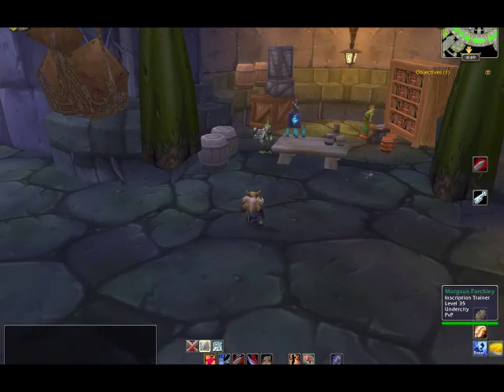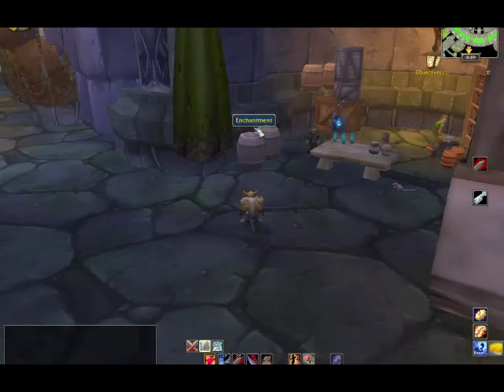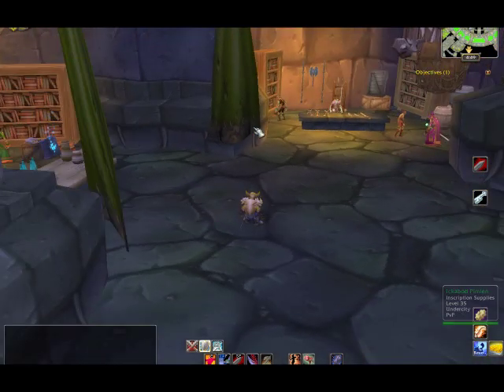By the time you hit level 85, you will have access to three of each. But at level 25, you will only be able to put one Prime, one Major, and one Minor Glyph on your character.